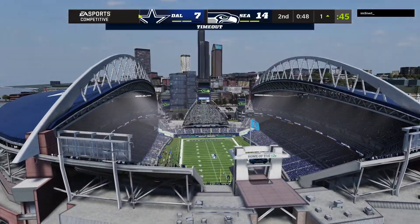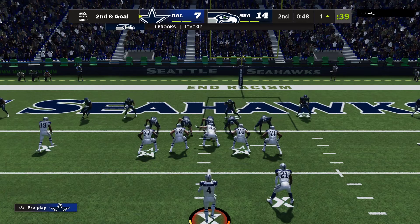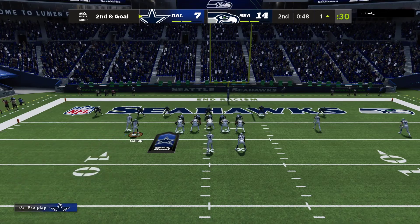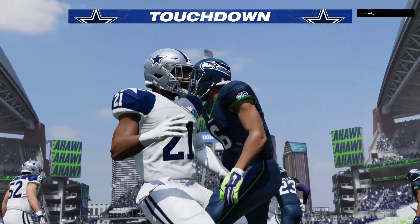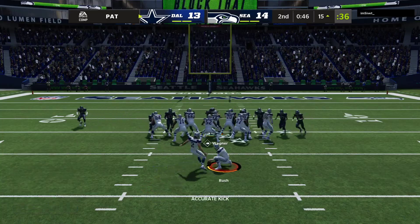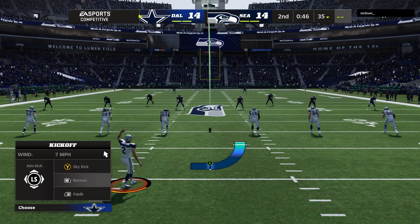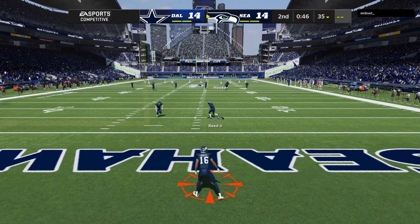Elliott is brought down just shy of the goal line at about the 1. The Seahawks use the first of their timeouts with just under 50 seconds remaining in the first half. They try to run it in with Elliott, and he is in to the end zone for a Cowboy touchdown. Zeke Elliott able to find his way in from a yard out. The Cowboys are an extra point away from tying the ballgame in the final minute of the first half. Zerlein good with the PAT — we are tied here in the second quarter, 14-14, as he sends it away.